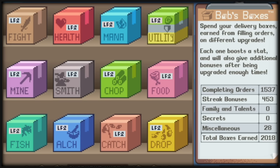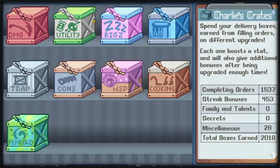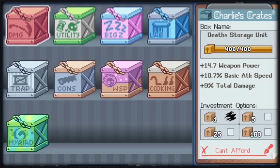Post office is a huge one, and if you haven't watched my post office guide, there will be a card in the top right right about now. The two boxes specifically for damage will be Civil War Box, which gives base damage, and Death Storage, which will give you weapon power, total damage percent, and a little bit of attack speed.